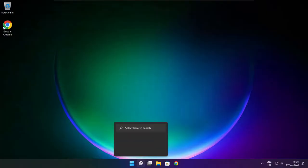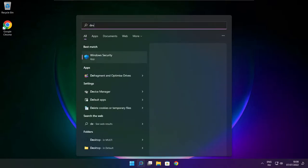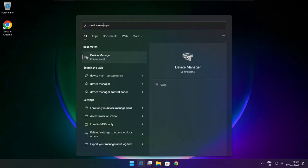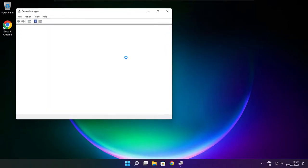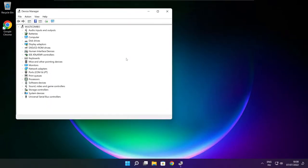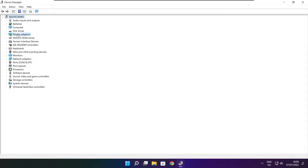Click the search bar and type device manager. Click device manager. Click display adapters and select your display adapter.